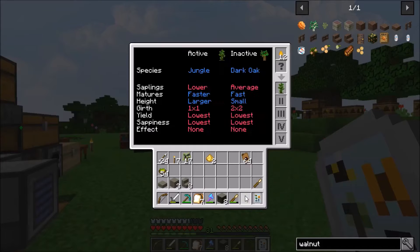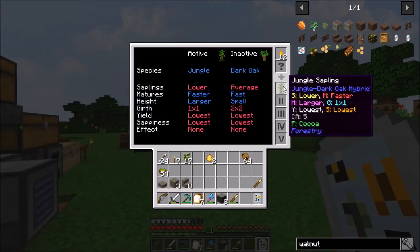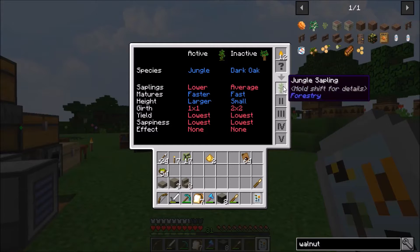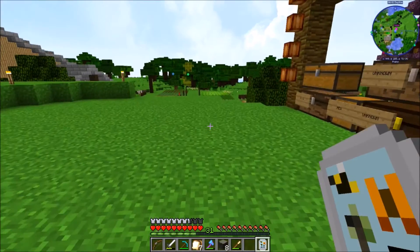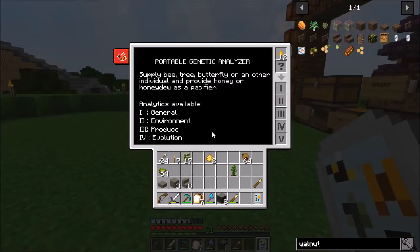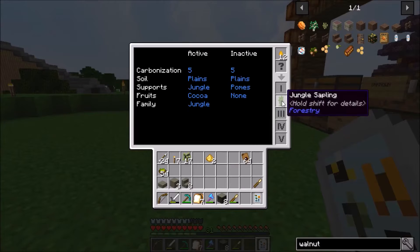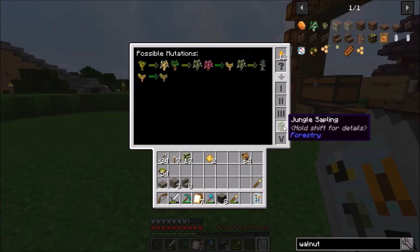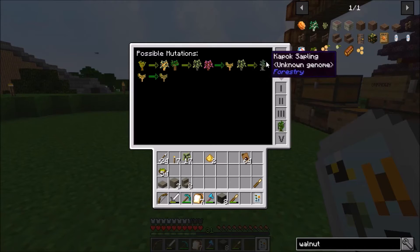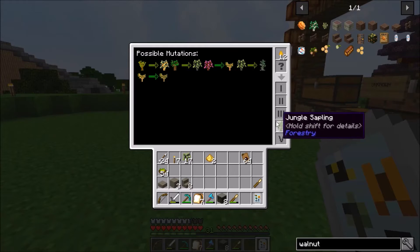Let's put this in there - it grows faster, it grows larger, and it's a one by one which means it doesn't grow into a two by two anymore. It's a jungle dark oak hybrid. Now if you want to look and see if it has anything else, you can always come in here. You can see - okay, it grows cocoa. And these are the mutations.